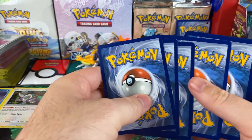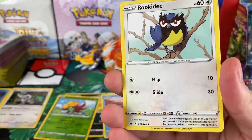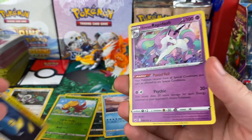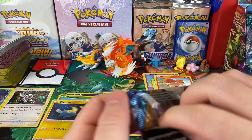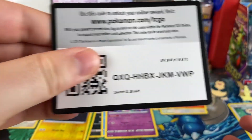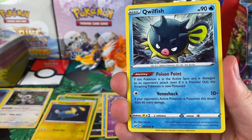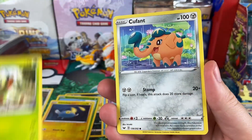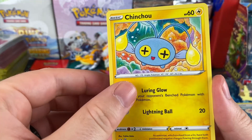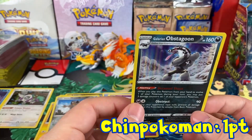Another green code card — oh no. He pulls the Asian fish Pokémon, which isn't what he wanted. Three packs left, still down two points to her. He opens a white code card pack — water energy, stay hydrated everyone, hydro homies. He pulls a cute elephant Pokémon called Cufant, a glaring Meowth, and then a holo rare — one point on the board for him!